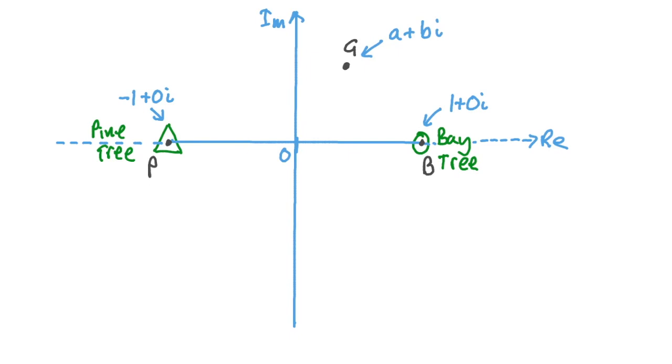g has a real component of a and an imaginary component of b, both times the unit distance. The instructions say to start at g and walk to b, so let's represent that as vector gb. The real component changes from a to 1, giving 1 − a, and the imaginary component changes from bi to 0, giving −bi. So vector gb = (1 − a) − bi.